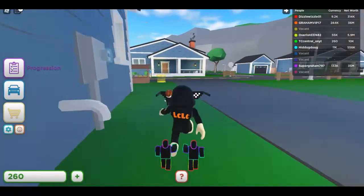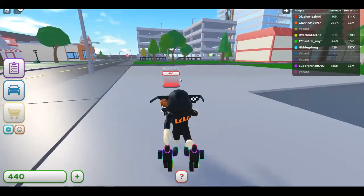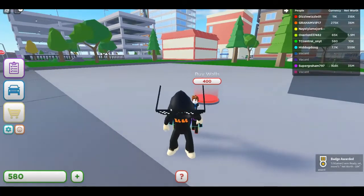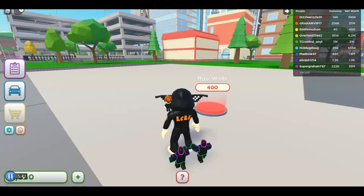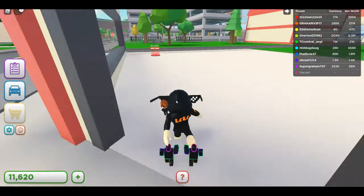I'm done with the starter house, so I'm going over to the pizza shop. These things are pretty expensive, so I'm gonna save up to a good amount of money. Okay, I made it to 11,000 — now I can go on a spending spree! First we got some walls.